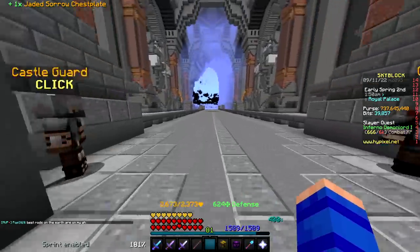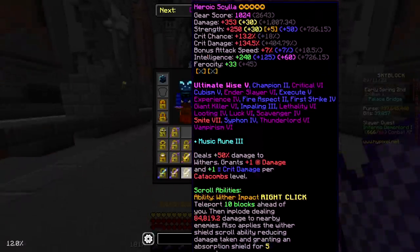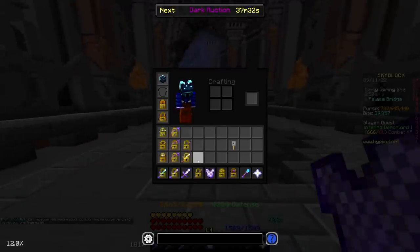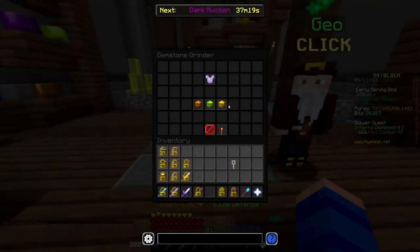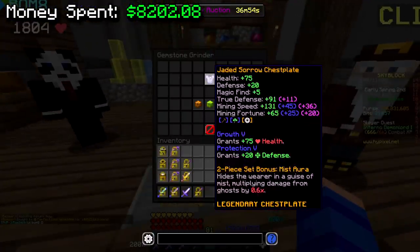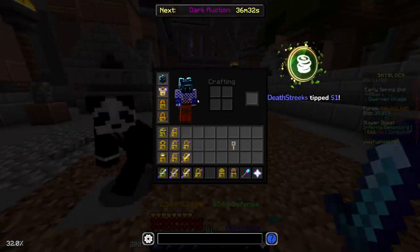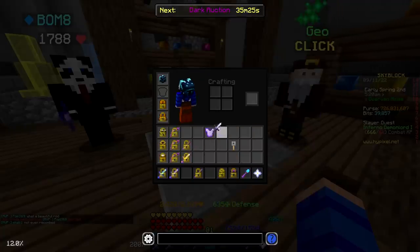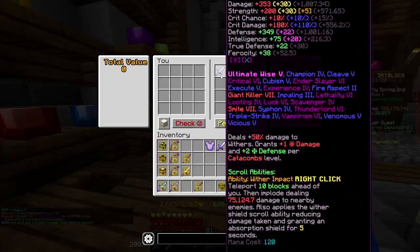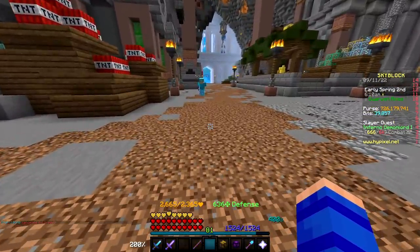I do need to change the reforge on the sorrow chestplate though — right now it's on jaded which I don't think is ideal. Maybe I need to just pay someone to put suspicious on my scylla. That's scary though — giving someone my scylla to put suspicious on it, I do not trust that. We're going to go ahead and put a perfect opal on the sorrow here instead of the topaz for 10.8 mil. I'll wait till I can find someone I trust to fix the reforge. If it ends up being a problem we can figure it out.